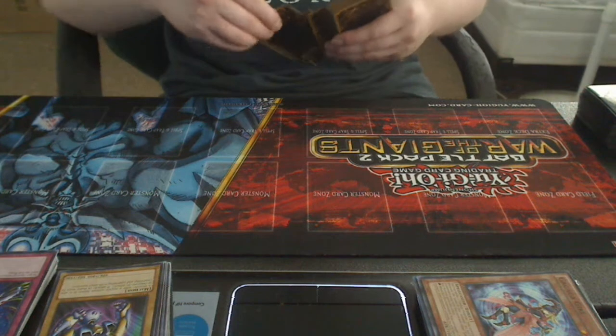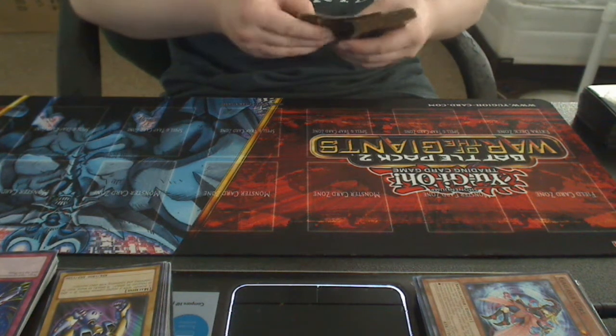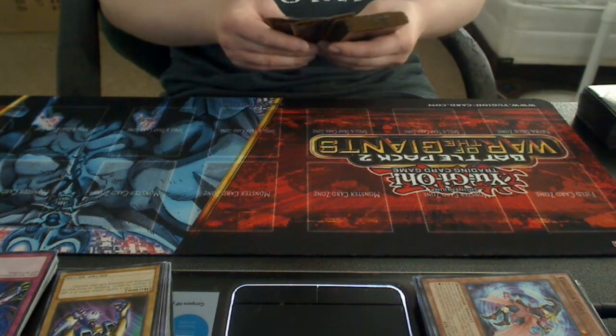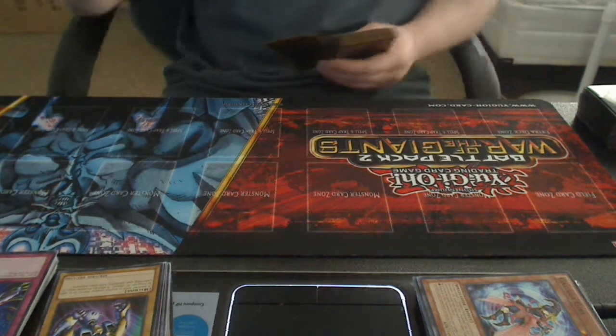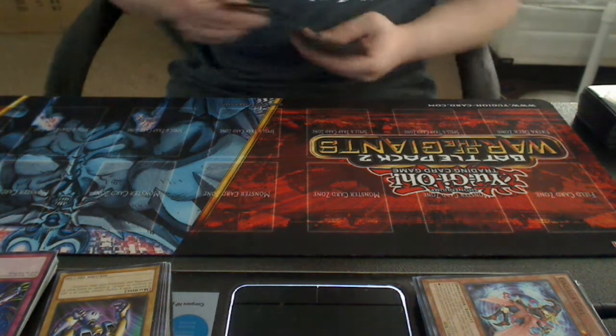Next up is his alternate form. Instead of using Chaos Numbers and Xyz, my Xyz lineup has alternate forms. This is his alternate form: Orichalcos Dreadscythe. I'm not going to reveal the effect of this one — you'll just have to wait until my next deck profile to find out what it is.